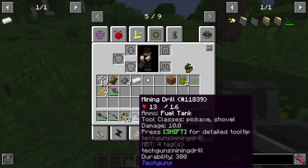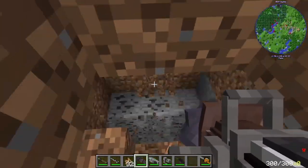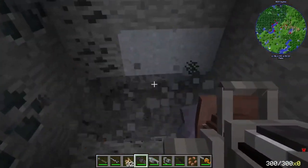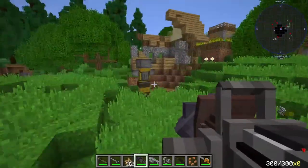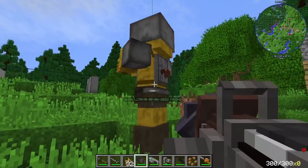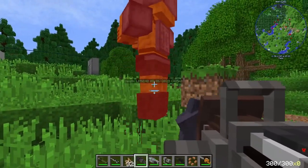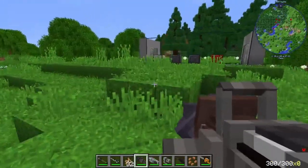I think we have the mining drill. I don't think this is actually a weapon — look at that, that is pretty epic though. I can just rip through the ground like nobody's business. I think it actually can be used as a weapon though. That's interesting.